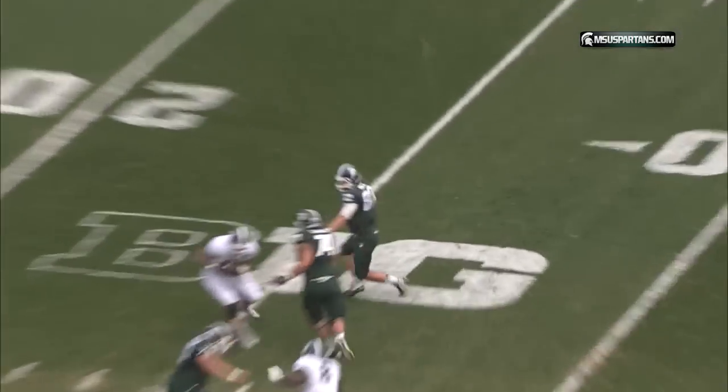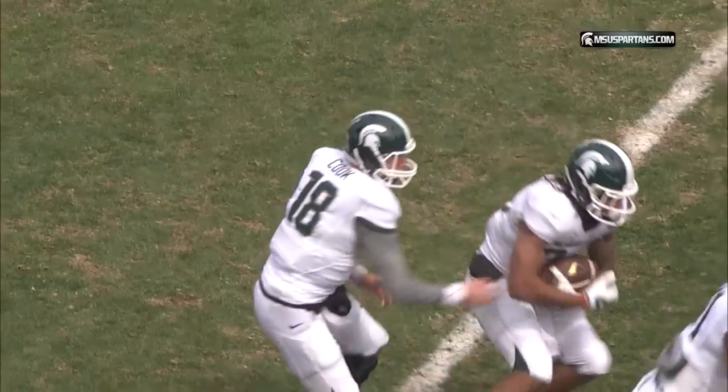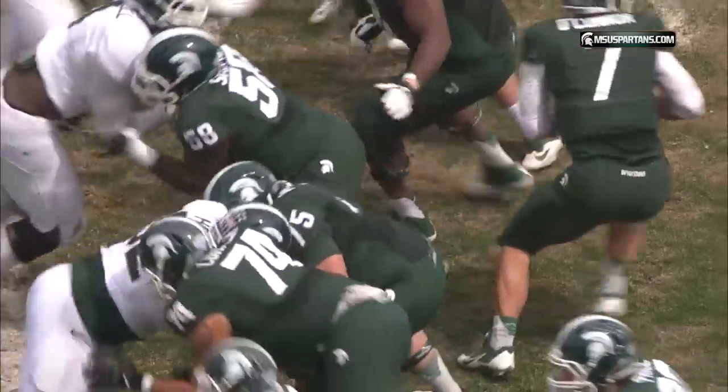Getting the snap, Connor under great pressure, tries to set it for a screen and it's picked off — the white team has picked it off. Michigan State white team will keep it on the ground and again the workhorse is Holmes. Goes right up the middle, one yard.